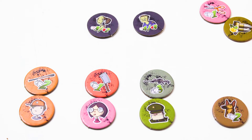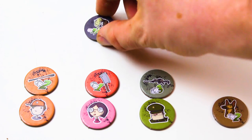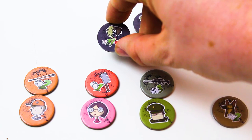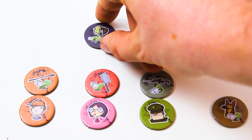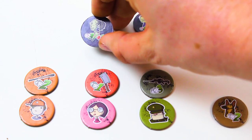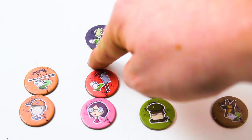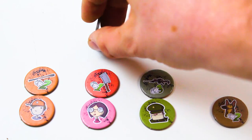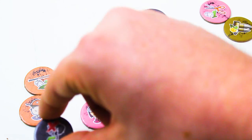Each zombie has a hit target you're trying to roll. This zombie has a hit target of three, so when attacking you need to roll at least a three or better, and its health is two so you have to hit it two times. Once you roll a three twice, the zombie is KO'd, flipped over, and you score five points — placed into your base.